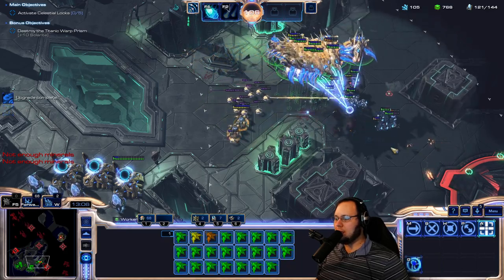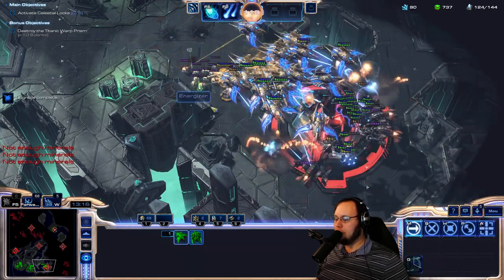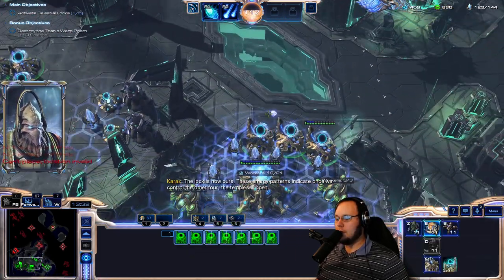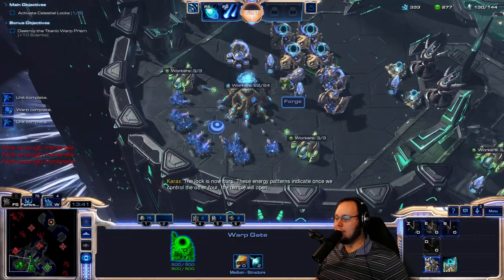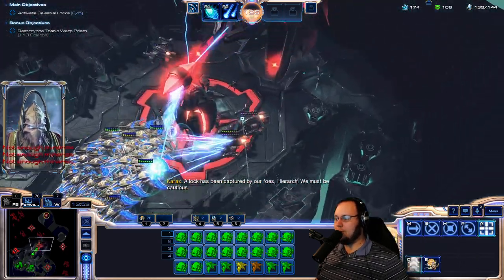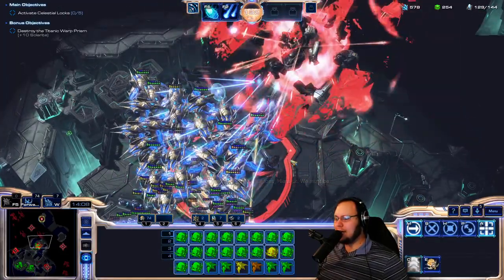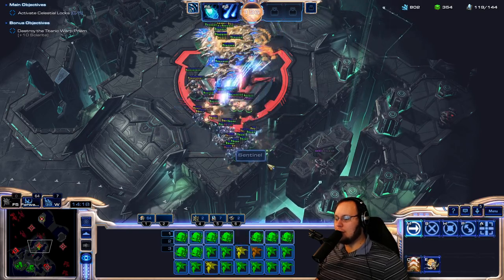I actually wonder what's going to be easier to deal with — the Carriers or the Battlecruisers? My mind is telling me the Carriers are actually what I want to fight. I should be able to mow through the interceptors with the power of these Phoenixes. On the other hand, the Battlecruisers are going to have so much armor. I'm going to start getting some Dragoons as well — I'm actually flooded with gas. This extra gas geyser is a lot, really appreciated. But I am not going for the right composition to spend efficiently at all.